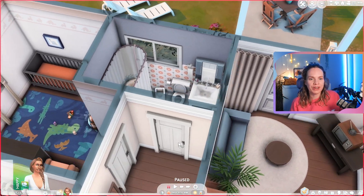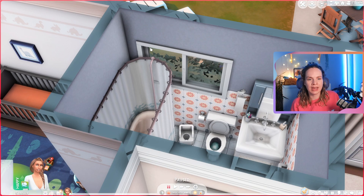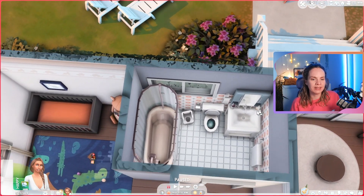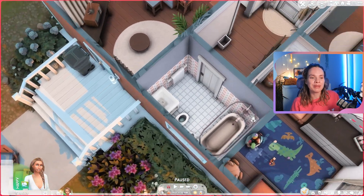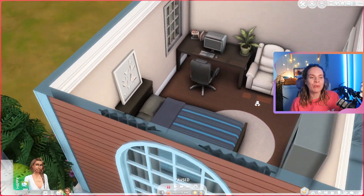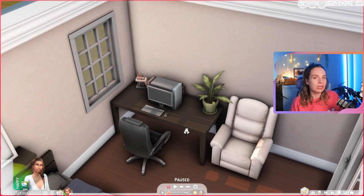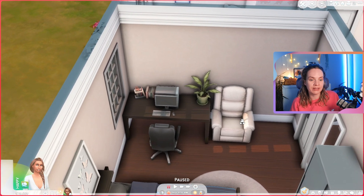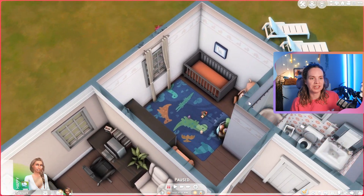We have a nice couch setup with a coffee table, the cheap TV from the Basement Kit, and a bookcase — everything you'd need. Back in the hallway is the bathroom. The bathtub-shower is kind of in front of the window, which is just how the floor plan worked out best — there's room for improvement there if you want to touch it up later. Then over here is the parents' room with a computer, which comes in at over 2,000 simoleons, so selling it is an easy way to make the house cheaper.